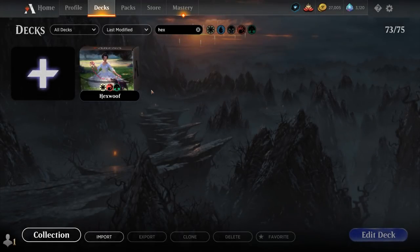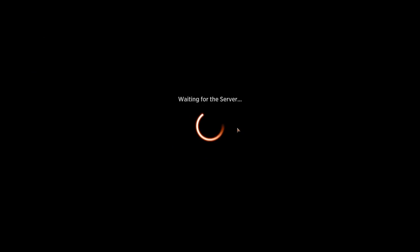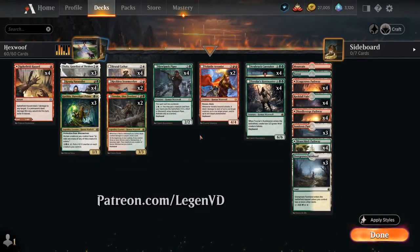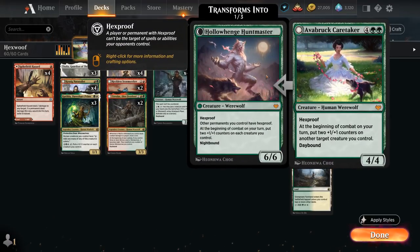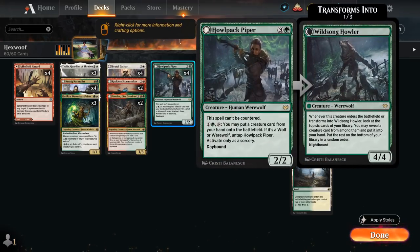Hello and welcome to another Standard Games video. Today we're taking a look at a Naya Colored Werewolves deck, as voted on by my supporters on Patreon. This particular build of Naya Werewolves goes incredibly large, playing 8 of these 6-mana werewolf bombs that we can potentially cheat into play thanks to our Howl Pack Piper.